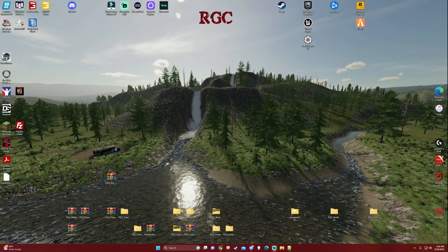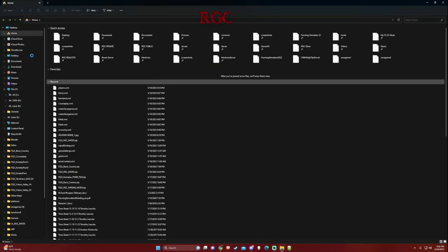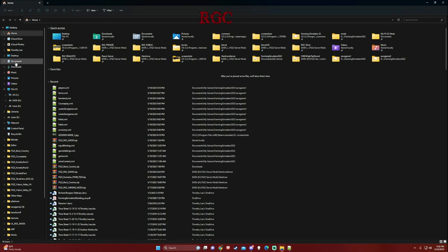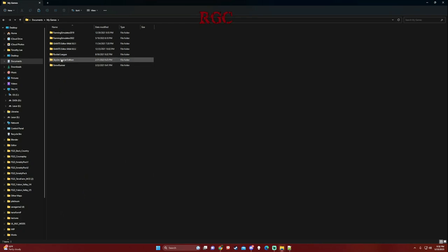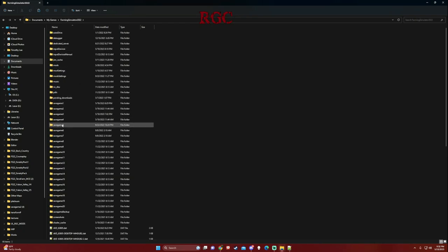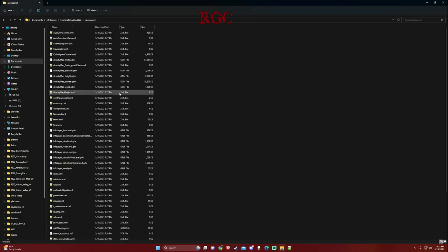So let's get to it. You need to find your documents folder. Go to My Games, then into Farm Sim 22, and here are your save games. We're going to open up an old save - this one is from our server, we've had thousands of minutes on it and it's been going on for a couple of months now.